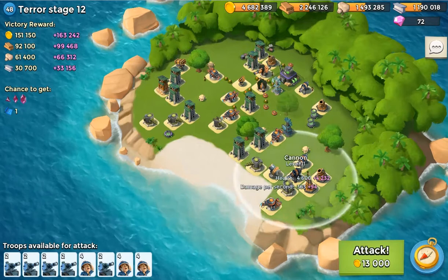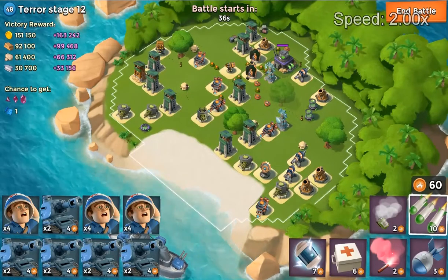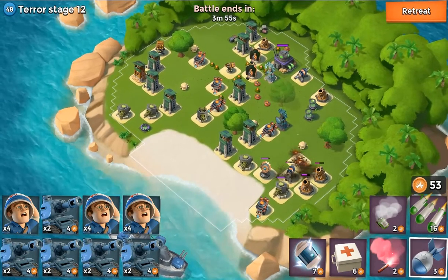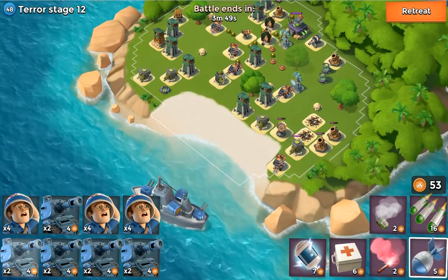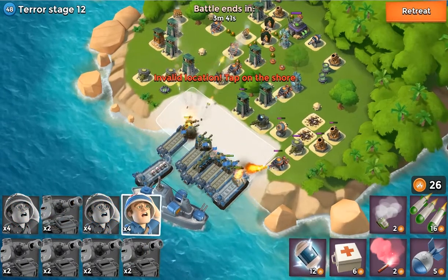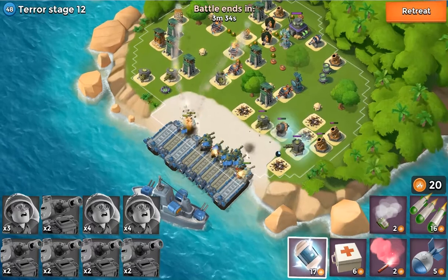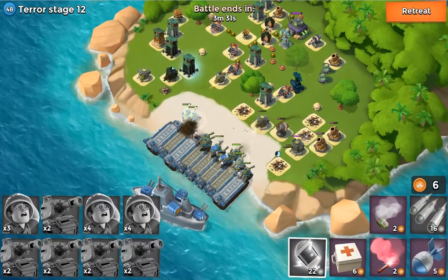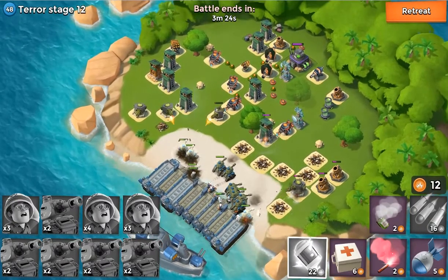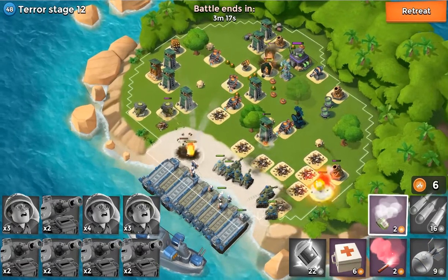I was trying to decide what to do here. So I finally decide on a plan: I'm going to take out those two cannons, then deploy my troops, and go ahead and throw down a shock. You've got to be careful — I deployed the troops too close and lost a medic, and almost lost a tank to that flamethrower. So I'm kind of low on energy here, used a lot on shocks. Still need to take out those two boom cannons — that's really what I need to save my energy for.